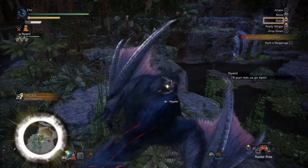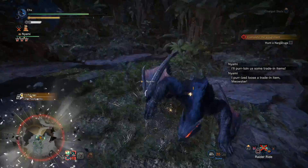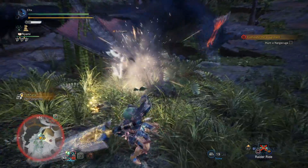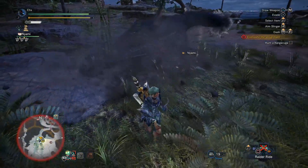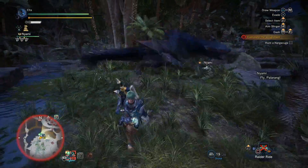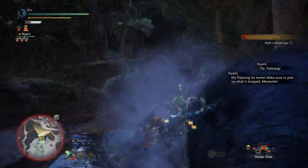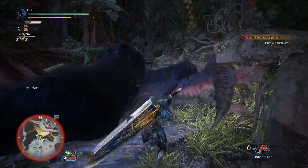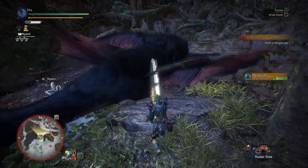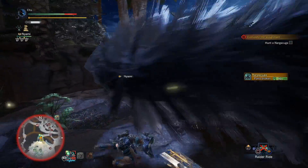If we can get a knockdown here, it'll allow us to put some pressure and maybe try and break one of the wings. It wasn't quite a clean hit. I didn't think that was a good enough angle on the wall, but that works. We got a break on the right wing, just need to do the same on the left. Even though we didn't get the knockdown, getting a break is still good — it'll get us more bits in the end.